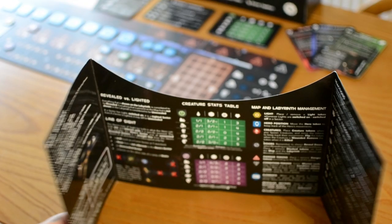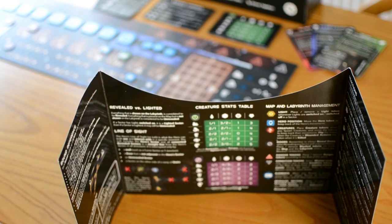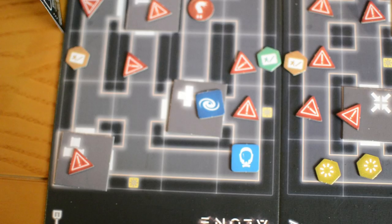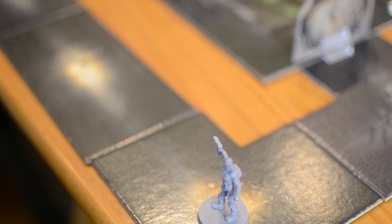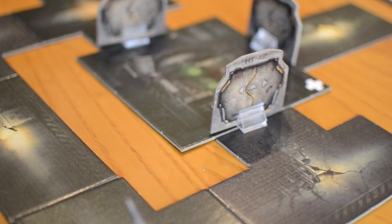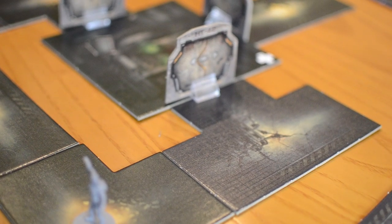The evil players always have the full map in front of them hidden behind a screen. Everything that happens during the game is recorded on the map by the evil players and it's their duty to keep it always up to date and use it to plan their strategy on how to kill the hero. The hero doesn't see the map but only sees the labyrinth where the action takes place, which is a sort of zoomed-in view of the map representing only the parts the hero can actually see at a specific moment, plus what is cached in the memory of their holowatch, the multi-purpose device they wear on their wrist.